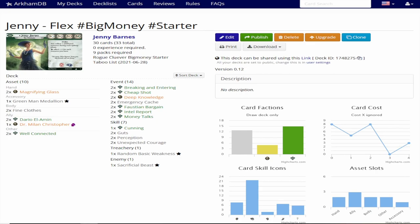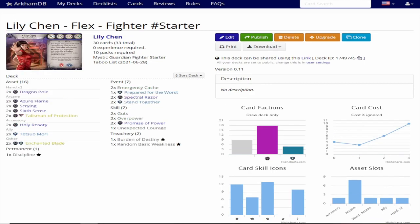Their decks look like this. For Ginny, I'm going to be going for a big money hoarder deck, utilizing the new cards from Edge of the Earth, especially the Black Fan. And for Lily, I'll be building a generic Guardian-style fighter using melee weapons since she's not allowed to use guns. I'm planning on using the Cyclopean Hammer from Edge of the Earth as her primary weapon, but for now she'll be using the Dragon Pole.